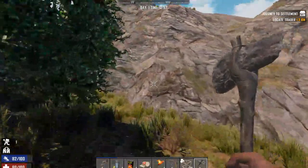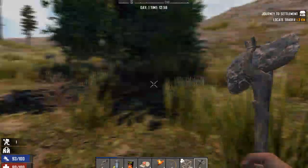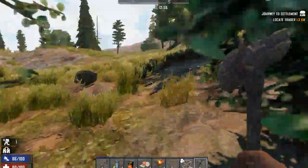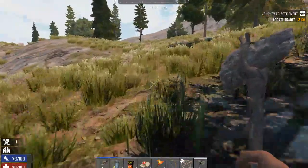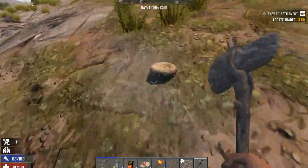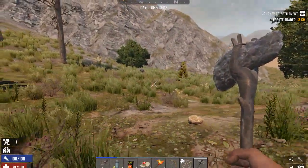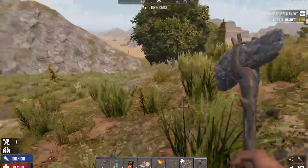It looks like we got the trader sort of marked on the map. Wolf! Run away. That's why I hate it — 1.3 kilometers away and I've got to go through a wolf, go over the mountains. He's not following me, good deal. I'm going to go around to the road here.